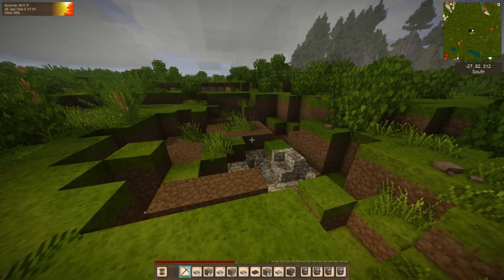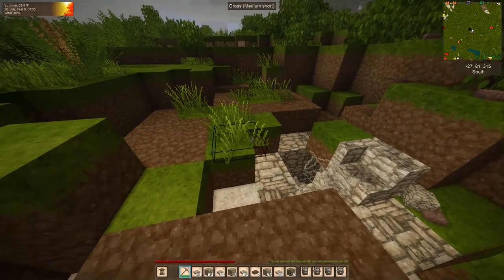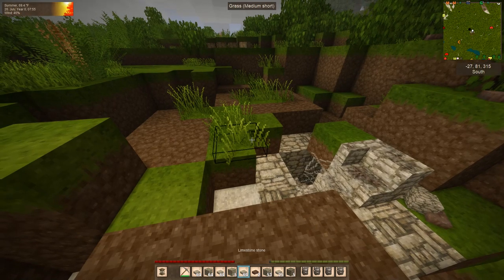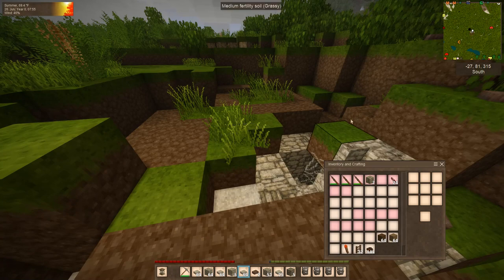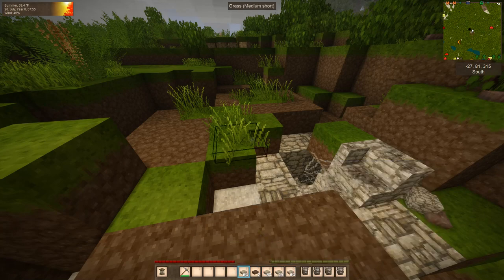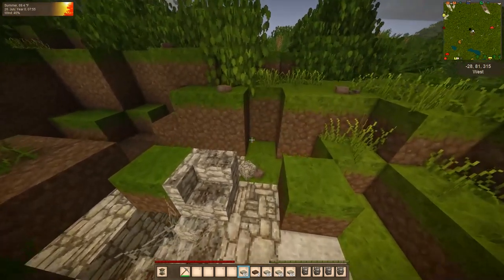I got most of the building down. Unfortunately, you can see we got a lot of stone out of this, mainly because a lot of it was chiseled block. Chiseled block does not retain its shape when you break it, so we ended up with a lot of stone. But that is okay because we can use stone and clay and turn it back into cobblestone.